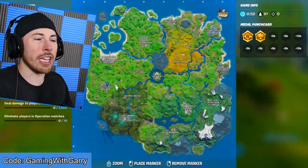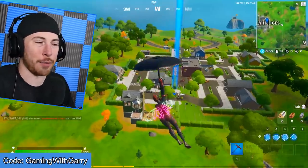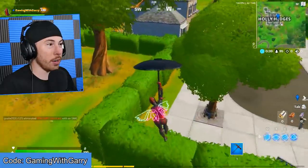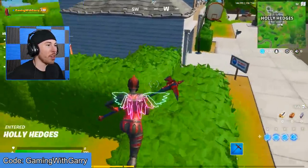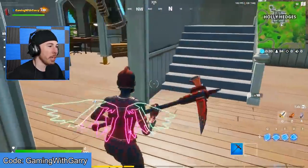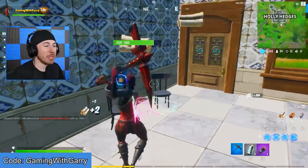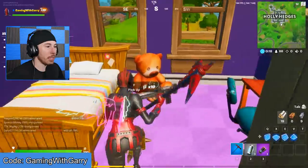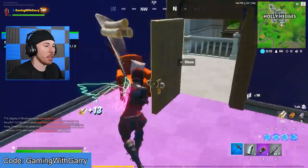A lot of you guys have been really struggling to get the teddy bears. I want to show you guys exactly where all of them are. I think I might have to do that in playground mode to show you guys exactly the locations. Because if someone takes the teddy bear in the lobby you're in while you're playing, you lose that teddy bear and you can't get it again. So it's sort of annoying. At Holly Hedges, there's two houses that have tons of teddy bears. This one being one of them - right over here.